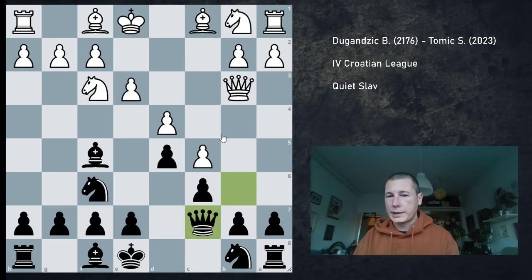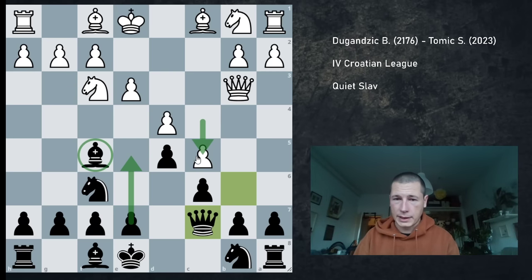What white ended up doing — white allowed this bishop outside of the pawn chain, white allowed an easy c5 pawn break by closing down the center on the c-file — which now means that any e5 cannot be met with cxd5. So at this point, black is fine, probably slightly better.